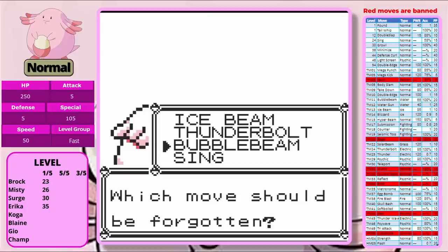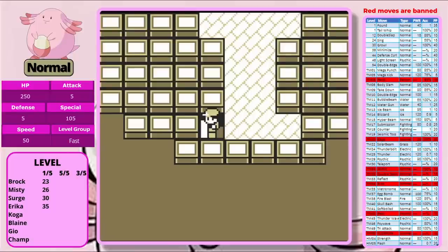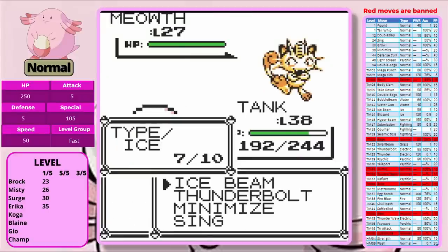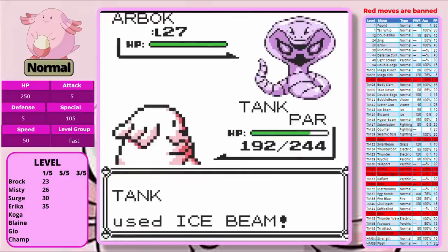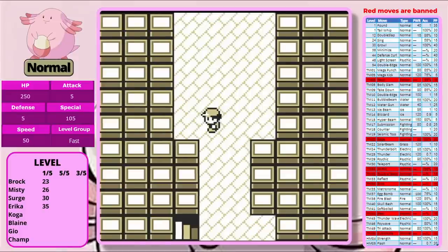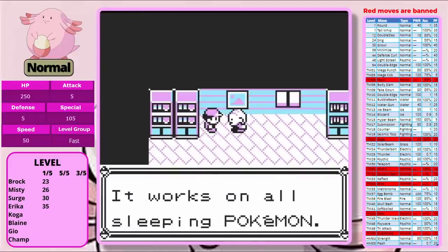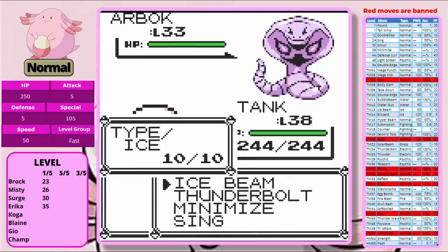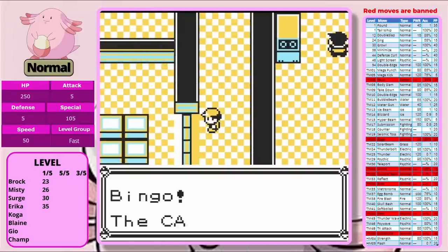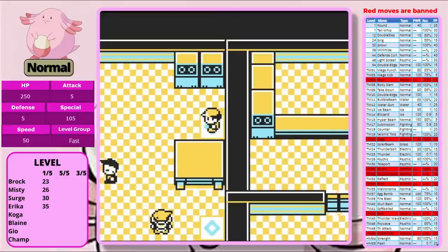We have the chance to learn Minimize, and I decide to learn it over Bubble Beam. You might be saying: 'Double Team's banned, why are you using Minimize?' In these runs, we're always going to use the Pokémon's level-up learnset. I'm not here to ban things that were specifically designed into a Pokémon. I'm fine with banning TMs on the meta-centralizing argument, but banning Sing because sleep moves could be broken — come on. So we're allowing Minimize for this one, and we're comparing apples to apples.